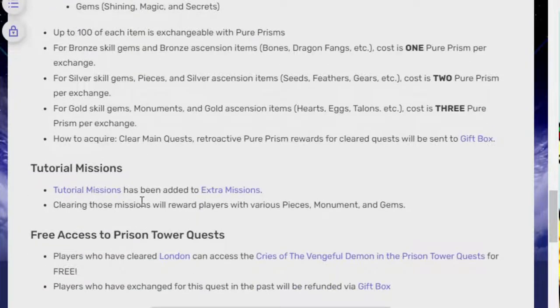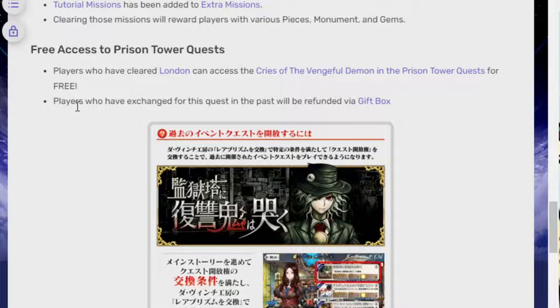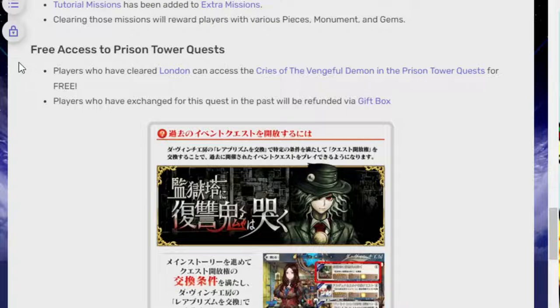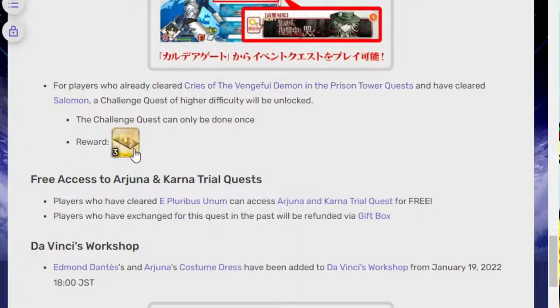The tutorial mission has added extra missions — clearing those will reward players with various pieces, monuments, and gems. There's also free access to the Prison Tower quest, which you had to pay for before. The golden mana cubes — if you bought this in the past you just get them back, and now it's just free and open. It's important to do this because it's the only event that explains who Dandeis is and what he does, and he shows up in Solomon. So if you ever wondered who that guy is, it's very important to do this. Of course now if you're playing on the JP side it's a little different, because most Americans skip the story unless they know Japanese.